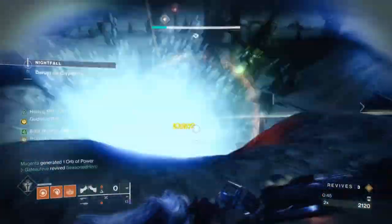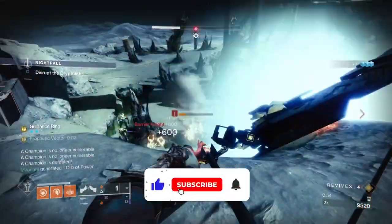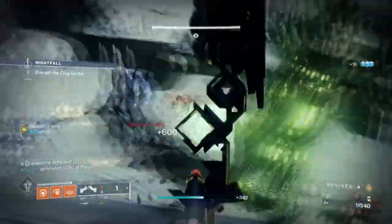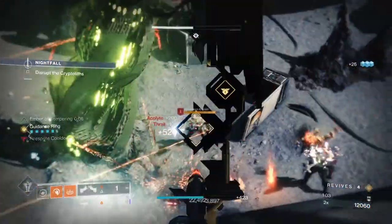Hello everyone and welcome back. Today's build is the MKII version of the Phoenix Protocol and Hierarchy of Needs setup we did quite a while back, but this time focusing on Rift usage. With how powerful Phoenix and the Hierarchy can be with wiping out areas while in the safety of your well, I thought why not make a miniature version of this using Sanguine's instead.